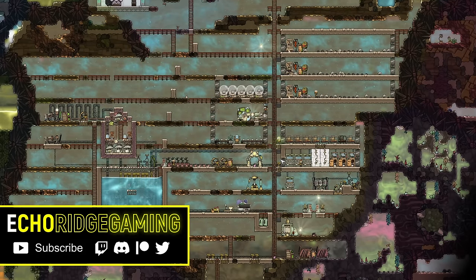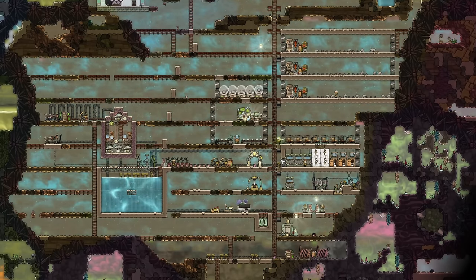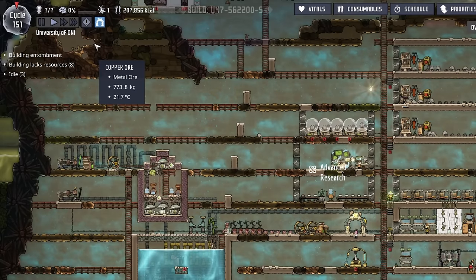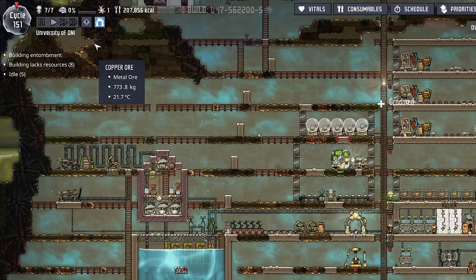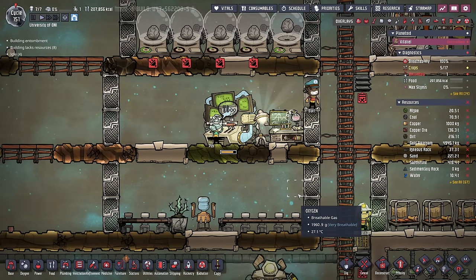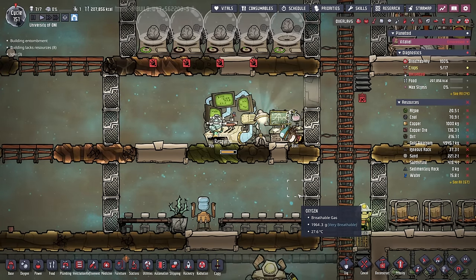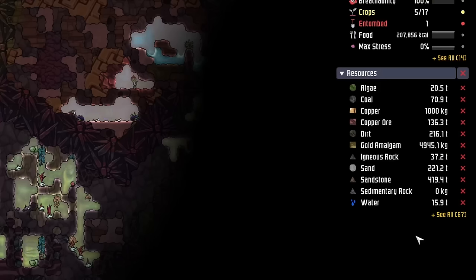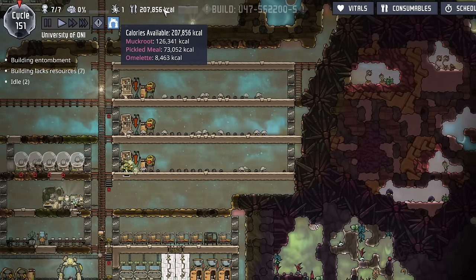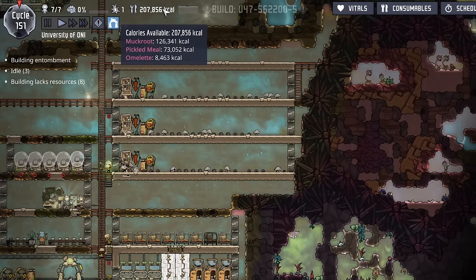Welcome back to Echo Ridge and another episode in our Ultimate Beginner's Guide. Today we're going to be entering the mid-game. Now I know some of you might be confused by that statement, considering we're already up at cycle 151. But remember, the timing isn't really important. Some people get wrapped up on whether they're playing fast enough or slow enough, but I implore you not to compare yourself to any sort of made-up standard you may see on the internet. The only thing you have to keep an eye on is your resources and your food. And if it takes you a thousand cycles to get to the same place that it takes somebody else 200 cycles, who cares? It just means you enjoyed the game a little bit longer.